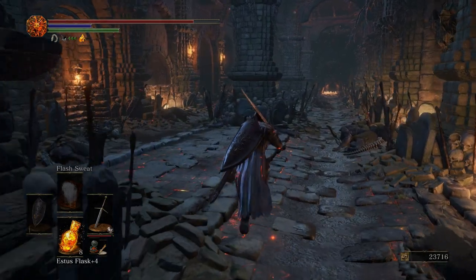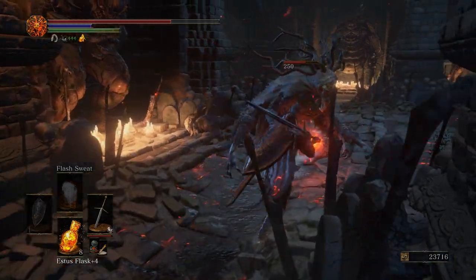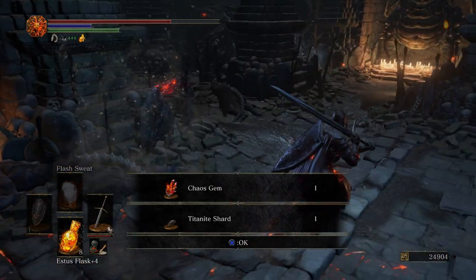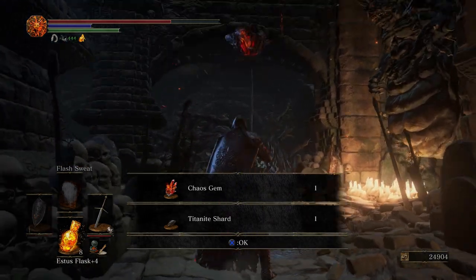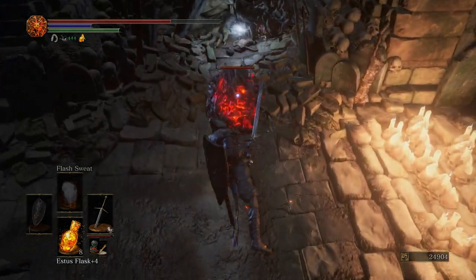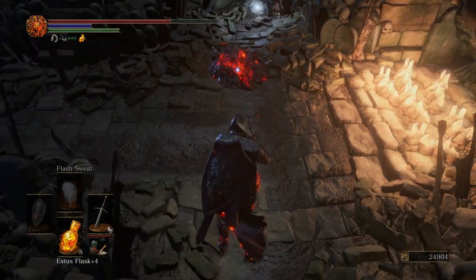Great place to farm regular Titanite Shards and even some Large Titanite Shards, if you don't mind grinding a little bit. The big crabs where the Ballista Bolt was shooting at us — you can kill those crabs, and every now and then they'll drop a Large Titanite Shard. Also, those lava blob guys can drop Chaos Gems. If you're a Pyromancer, those are pretty good — you can put them on a weapon, and then your weapon will scale with your Pyromancy. Pretty awesome.